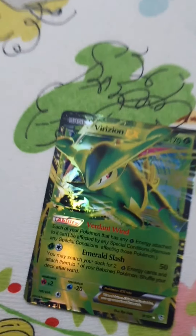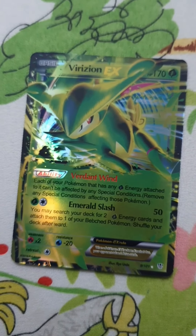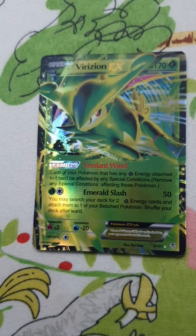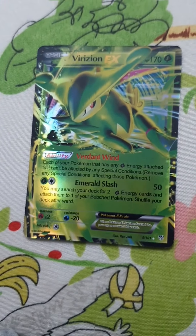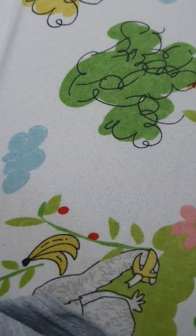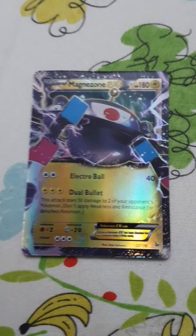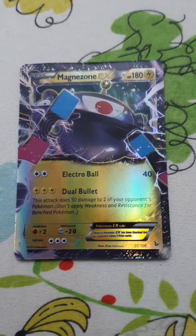This Pokemon is called Virizion. It has 170 HP, an ability, and 50 damage. This Pokemon is called Mega Metagross. It has 180 HP and 40 damage.